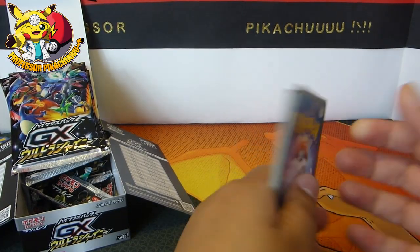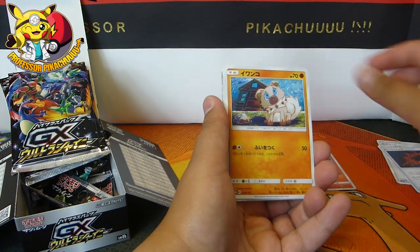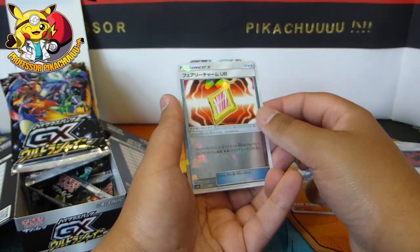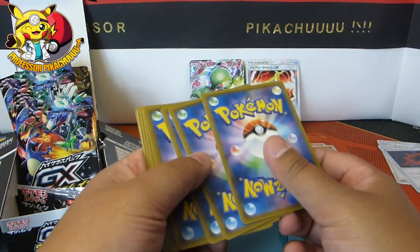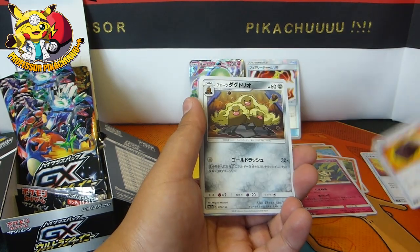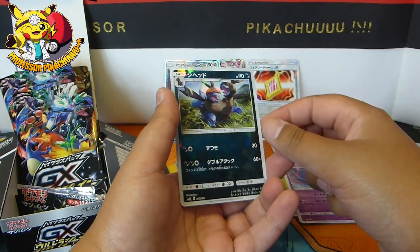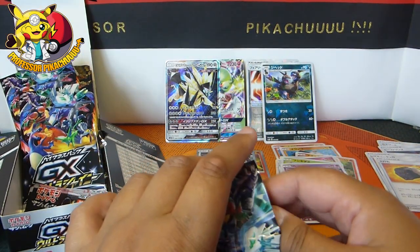Let me get nothing in this box guys. I'm not doing too well with any of the shattered foils. You get seven shattered foils in a box and I'm getting maybe one out of every two boxes that I need. 72 — pretty sure I've got this one already. I do. I need 73 and 74.